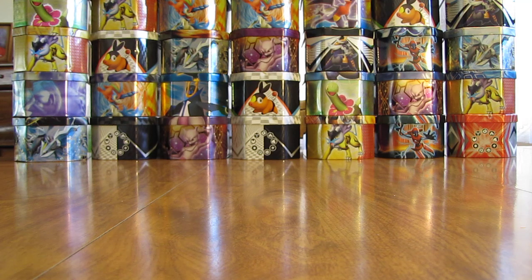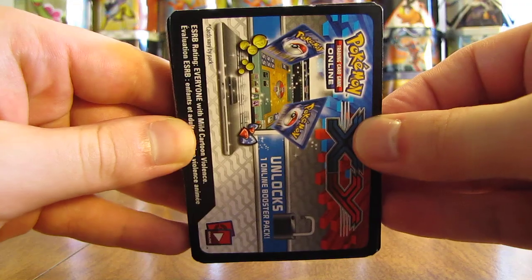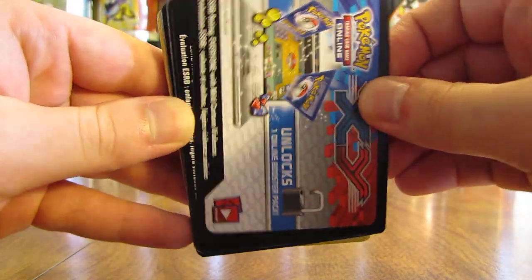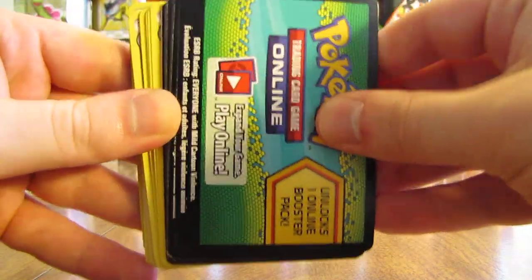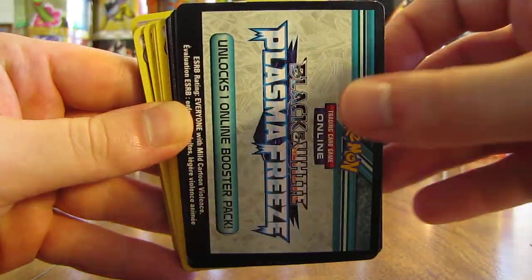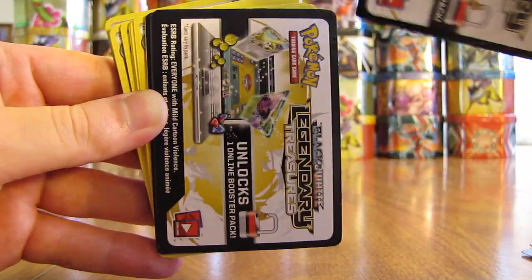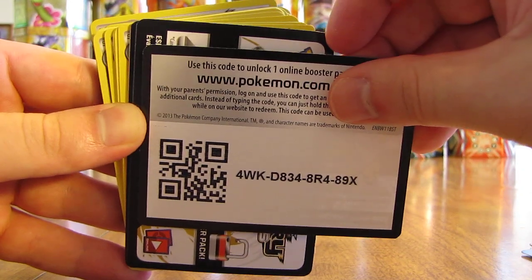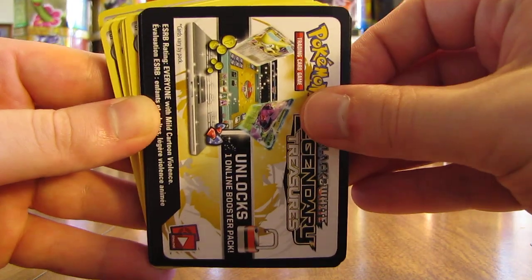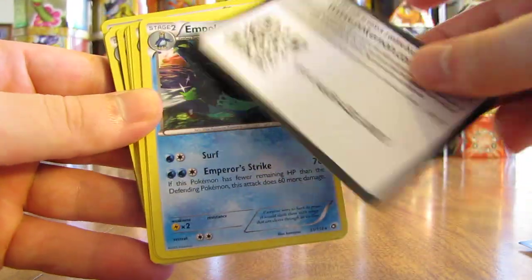And then I'll show the cards. Like I mentioned, there are some code cards right on top from the X and Y set — a newer code card, several code cards here. Plasma Freeze, Legendary Treasures, that's a little newer. I give away all these codes normally on my blog. There's the last one there.